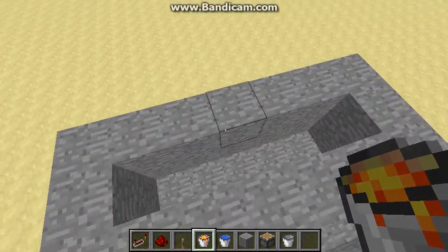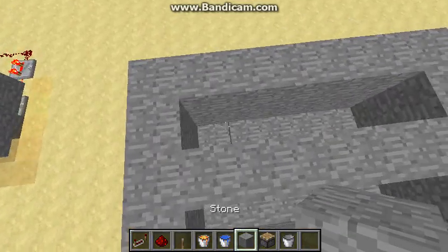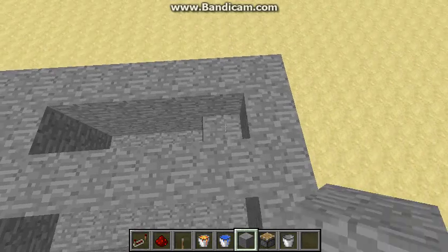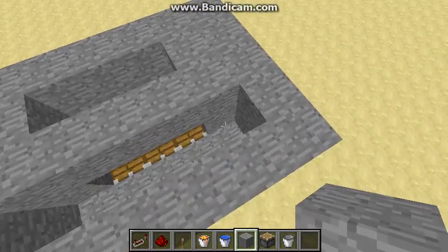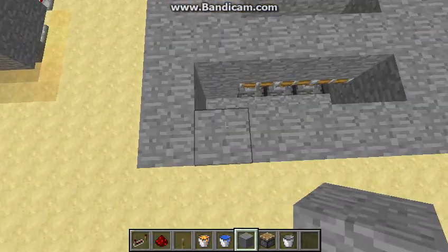Here's the last part of our regenerating wall. It's useful for castles and houses in general. You can put obsidian at the bottom so the stuff underneath can't get destroyed by TNT.